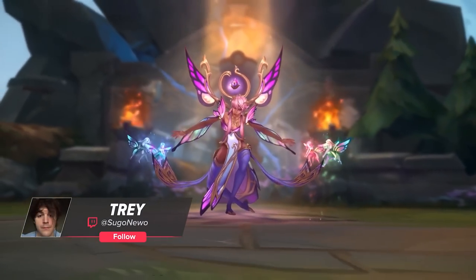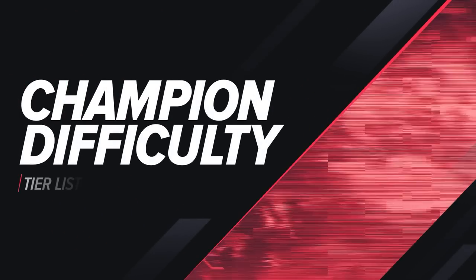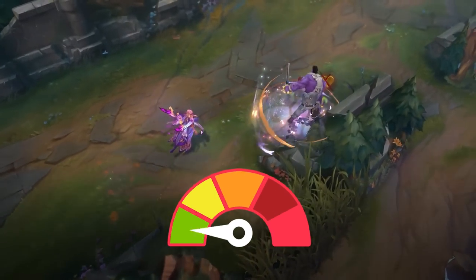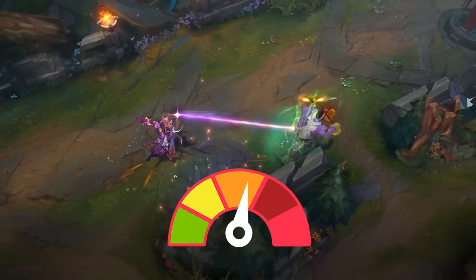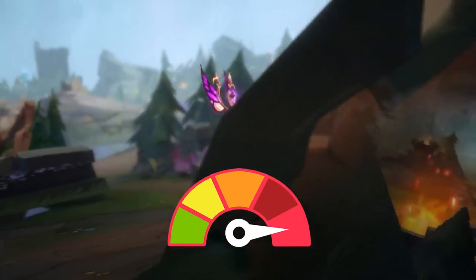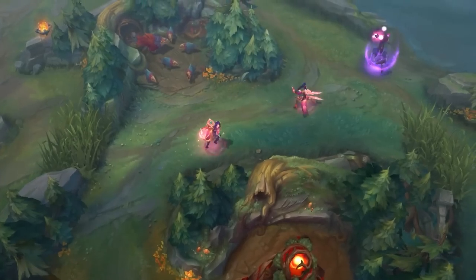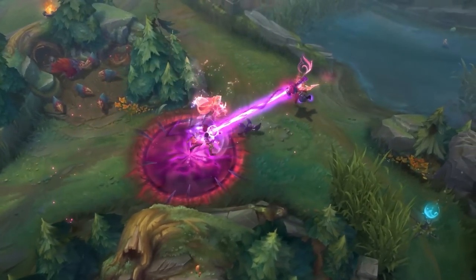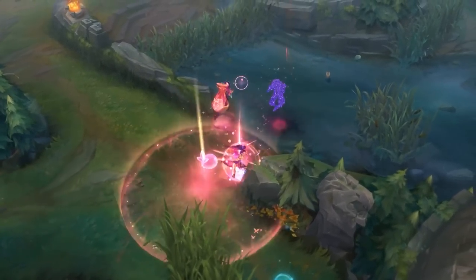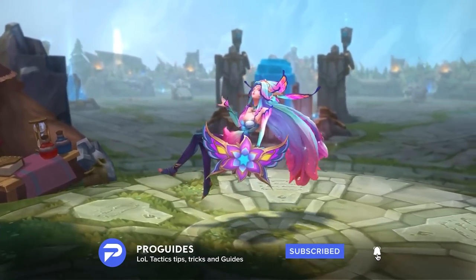Hello summoners and welcome to another Pro Guides video. I'm Trey and in today's video we'll be ranking the champs in each role by difficulty. We'll split up the champs in each role into five categories: easy, medium, hard, super hard, and at the top we have the champs where pro level skill is required to play them. We'll also talk a bit about why some champs got placed where they did for context. Generally speaking, a champ's placement on this tier list is based on both their skill floor and ceilings. There will probably be a lot of differing opinions on some of these so please let me know what you think down in the comments below.